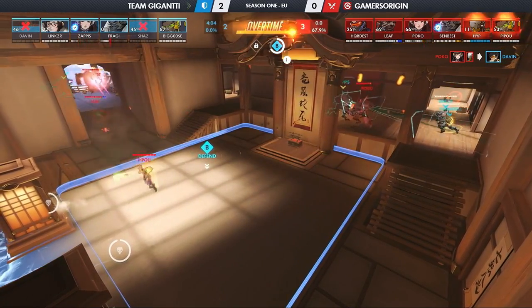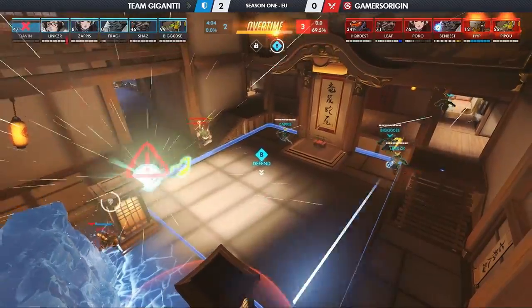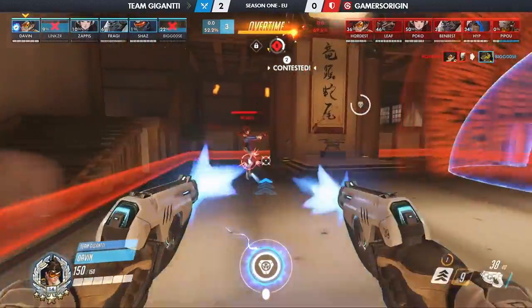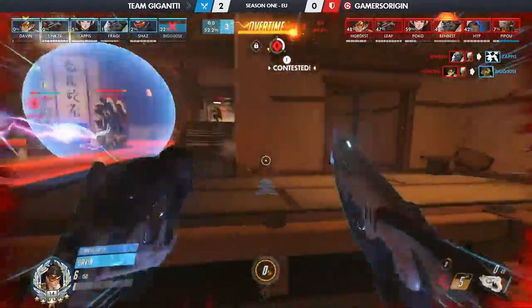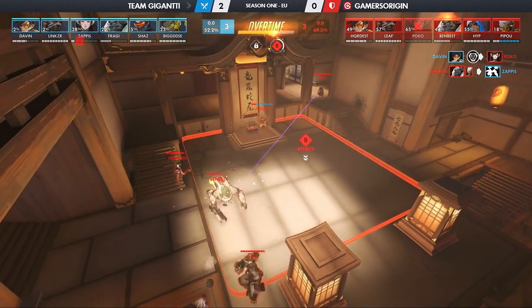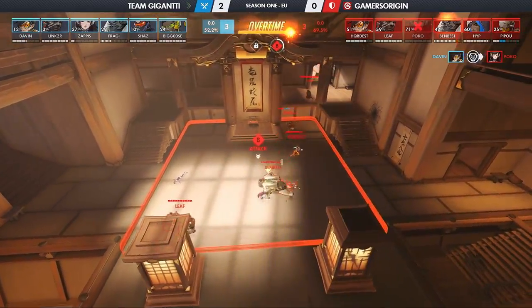Gamers Origin would have gotten more than 69% on point B, if not for the Zappis self-destruct. That will force him off the point — Zappis with 3k! It would be enough, as Giganti couldn't break through Gamers Origin's point B defense. And the dream, the hope, might still be alive for Gamers Origin, because it's looking like, indeed, they will be taking Hanamura.